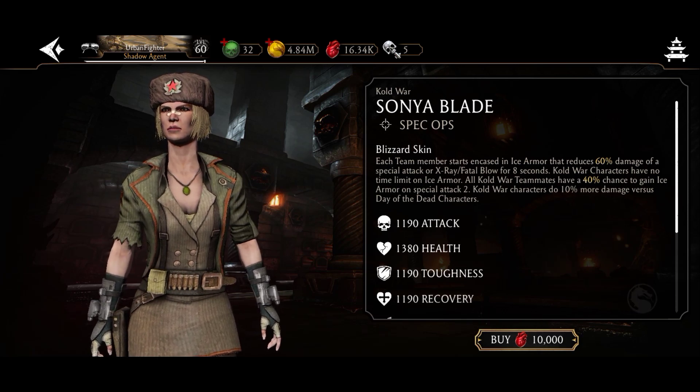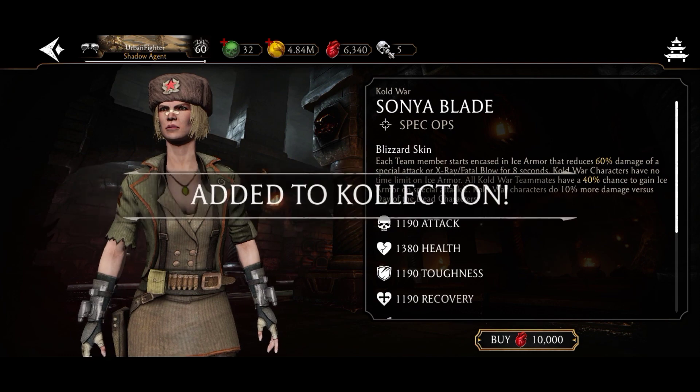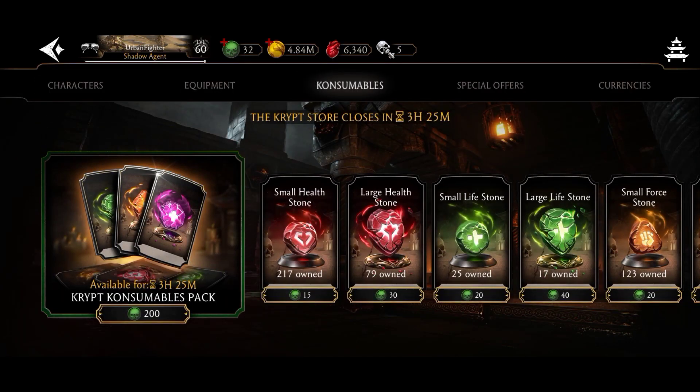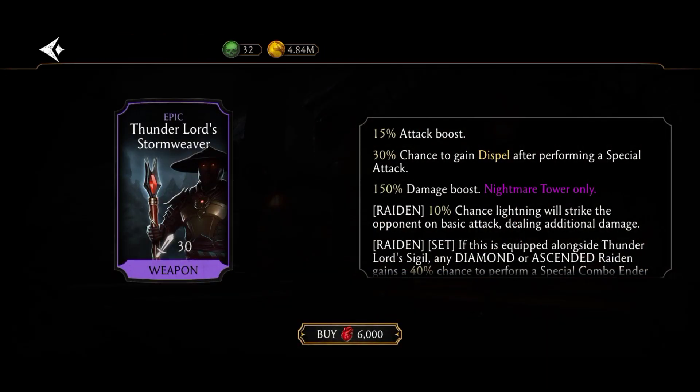So I'm going to buy 10k for the classic Sonia Blade. Now it's time to buy equipment — I'm going to buy Radian Brutality, Thunder Lord Storm Wiper. Even though I don't have the Thunder Lord sigil, I'm still going to buy it, and I will try to get 3k more hearts so I can get the Widow Maker.